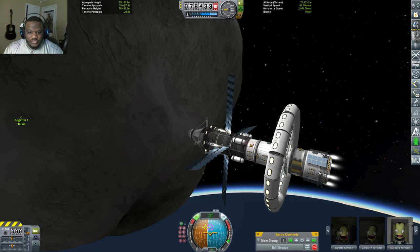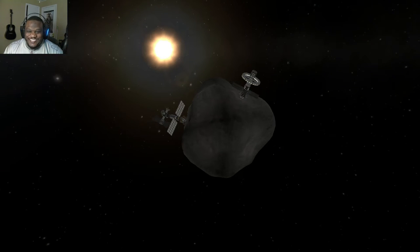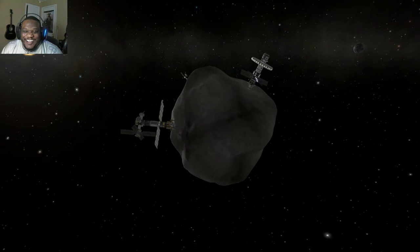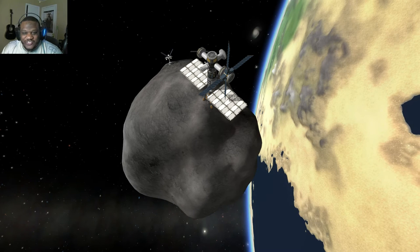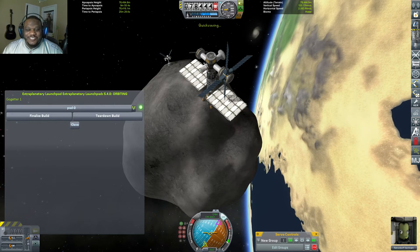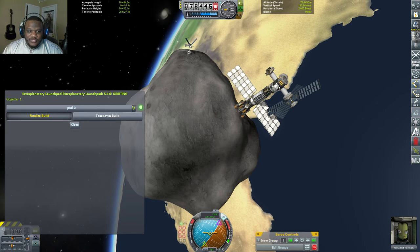Boom boom boom, there we go. How'd you get that one meter per second going on there? Okay, so here's our base — look at this, that looks so freaking cool. It looks completely unruly and just awesome, and I love the fact that they all interconnect. I need to quick save here. I have been building — it's taken me a long time — but I've built our next section: a lot of batteries, a lot more storage. Let's finalize our build, hopefully nothing blows up.